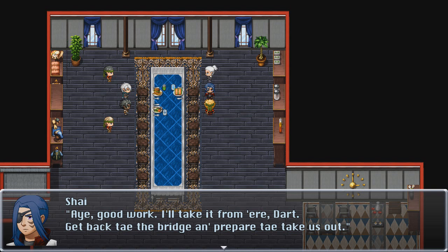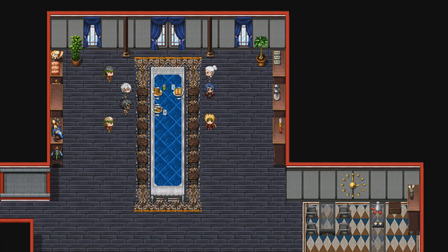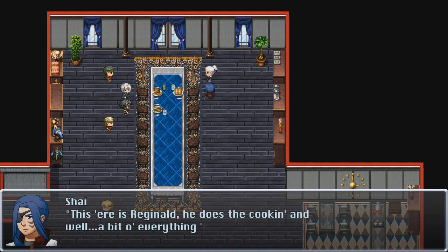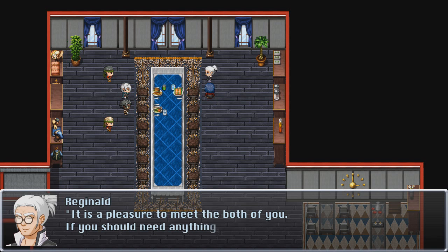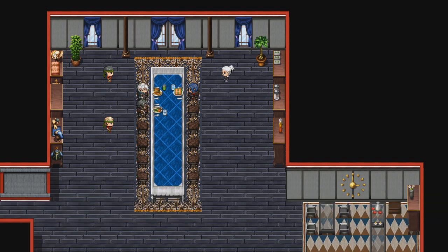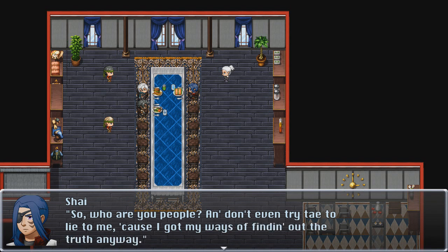Good work. I'll take it from here, Dart — get back to the bridge and prepare to take us out. Name's Shy, captain of the Aurora. This here is Reginald, he does the cooking and a bit of everything around here — food looks damn good as always. It is a pleasure to meet the both of you; if you should need anything, please feel free to let me know. Well, go on and sit down — if I was gonna kill you I would have done it already. So, who are you people? Don't even try to lie to me, cause I got my ways of finding out the truth anyway.